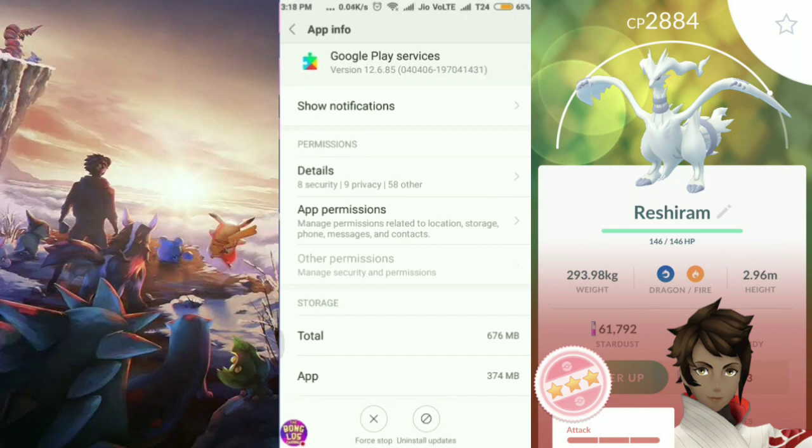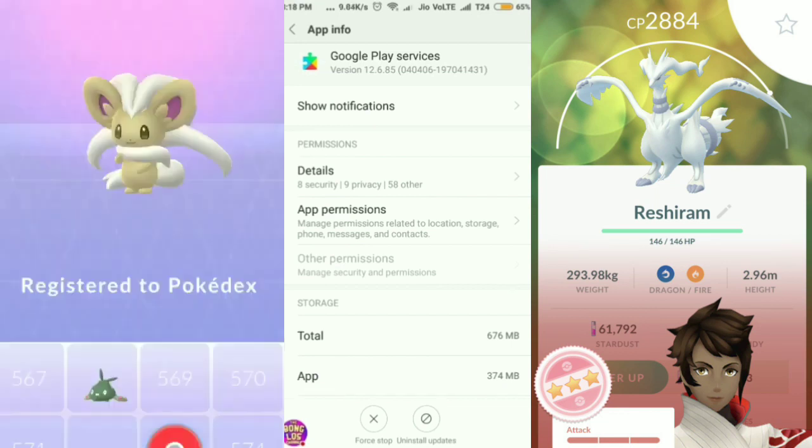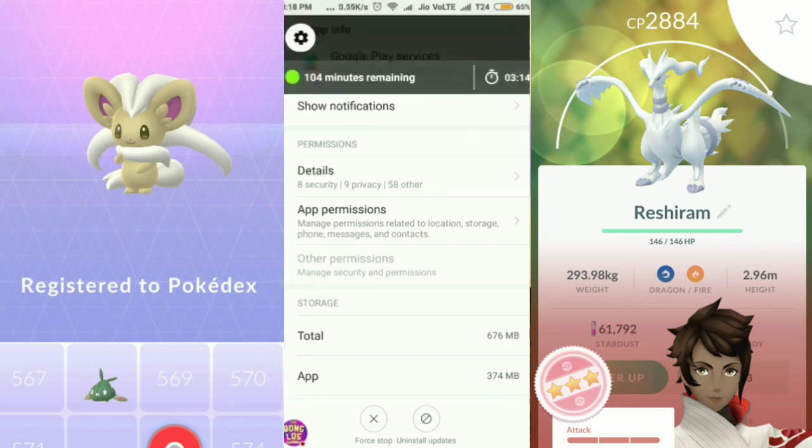Once you have clicked the 'Uninstall Updates' button, you can download the 12.6.85 version according to your device, your Android version, and also according to the specific number shown next to your Google Play Services on your phone. That number will help you download the correct Google Play Services from the app store.